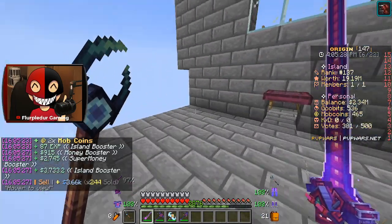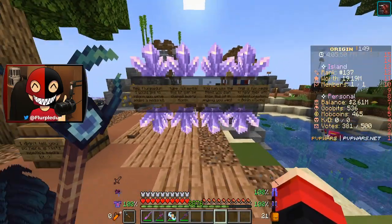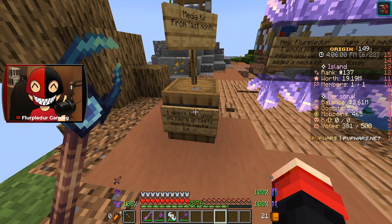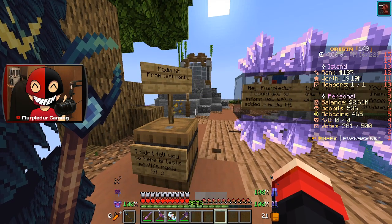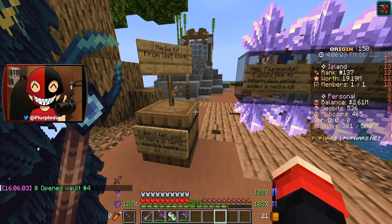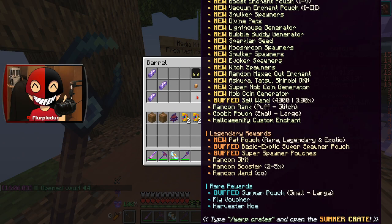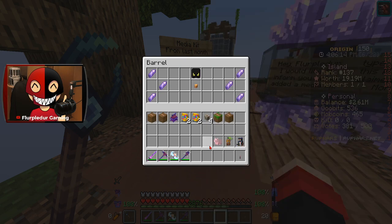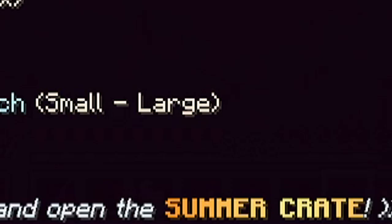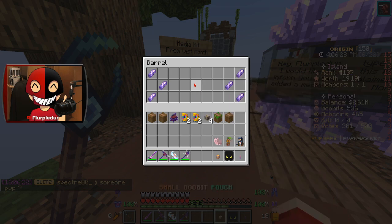I can also just sell the blaze rods for a little bit of extra money. Here is last month's media kit. I don't think I even mentioned it because there was this broken stuff and I never contacted staff about it. Should we get whatever that is? I'll have to see in a bit — I'm assuming it's something important. It's a summer crate, I can see it at the bottom. Never mind, an admin skull and a small goobit pouch.